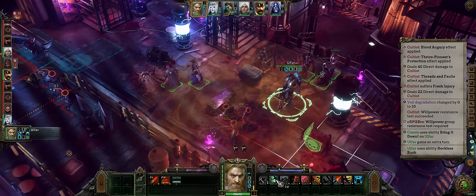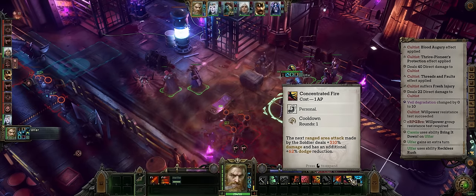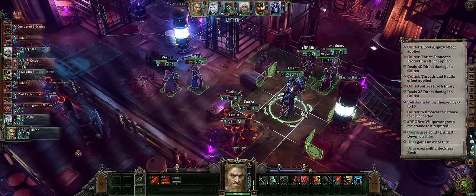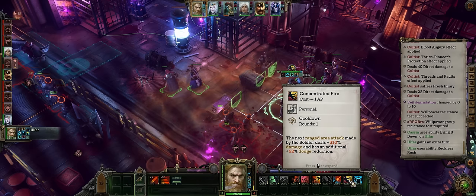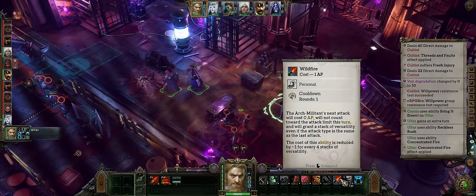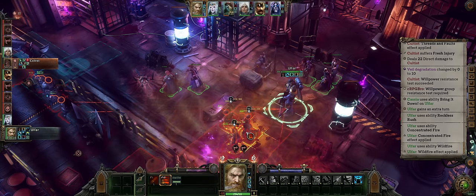As you'll have around 2 AP from an extra turn, go with either Concentrated Fire for more area-of-effect damage or Rapid Fire for more burst shots. Because of how high our damage is, I just go for the normal burst fire at 12, so I'll activate Concentrated Fire which also reduces the enemy's dodge. As we have enough stacks, you can even go for Wildfire first so that your burst will cost 0 AP while also providing versatility.